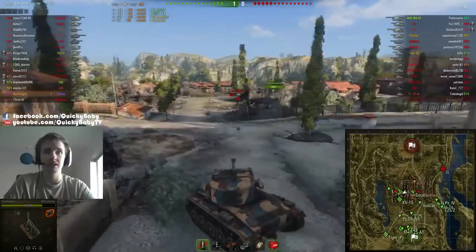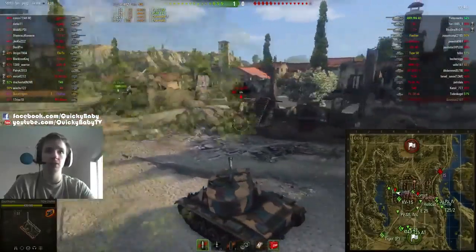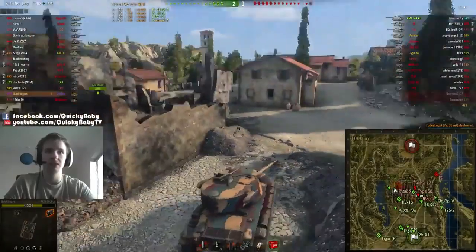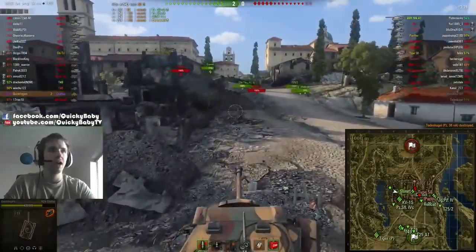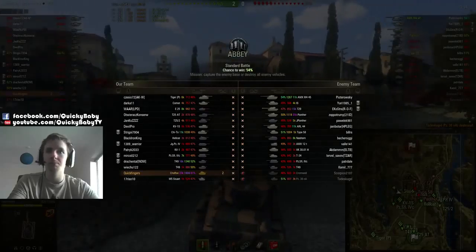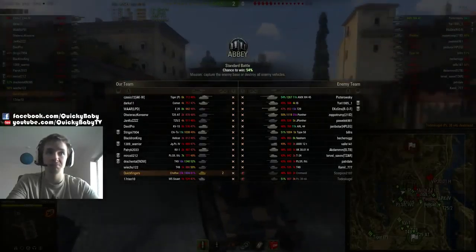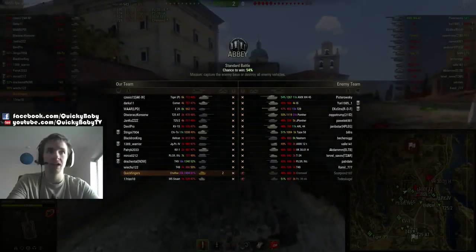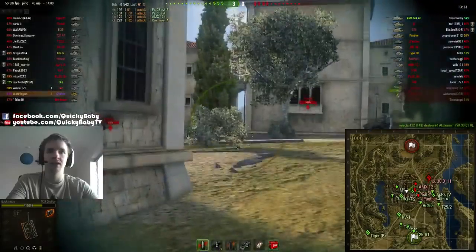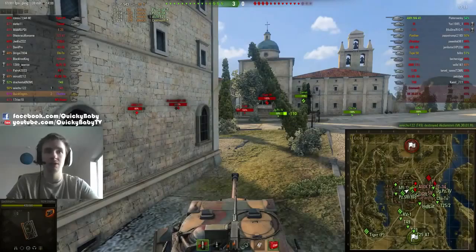The Chaffee is a tier 5 light and it can get into tier 10 matchups. When the Chaffee gets to fight tanks of equal tier and lower, it's pretty dominant — this is a really nice matchup. Even though I'm bottom of the list, I feel like I am the best tank on either side. You could argue the T-29 is a fairly awesome tank, but tier for tier, the Chaffee is quite dominant.